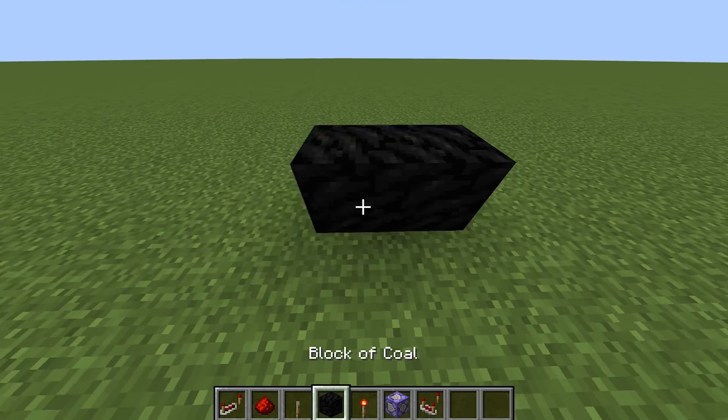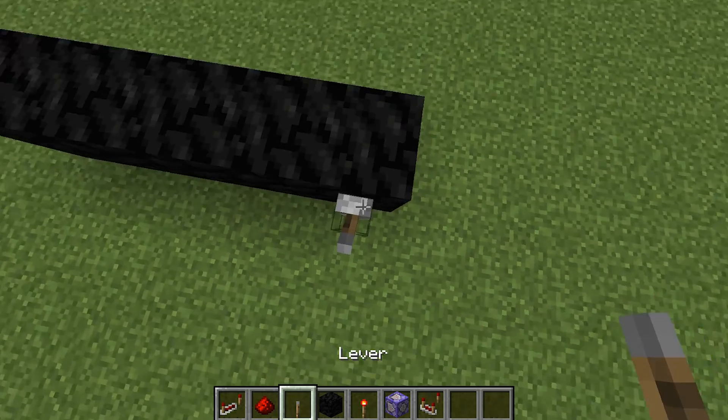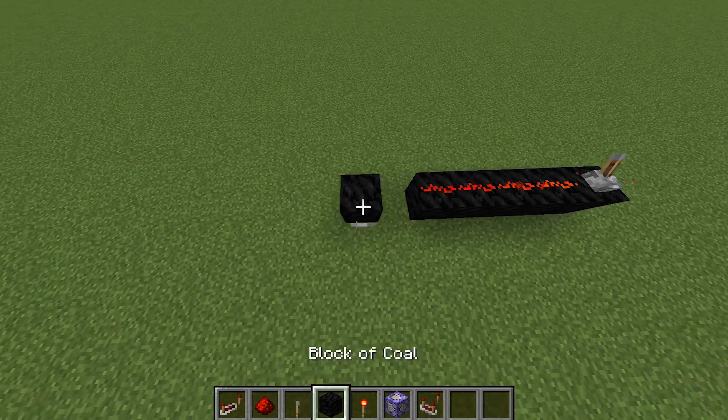I'm going to show you how to detect the redstone power of a certain bit of redstone. So first you can place redstone out like this, and then you just have this set off right here.